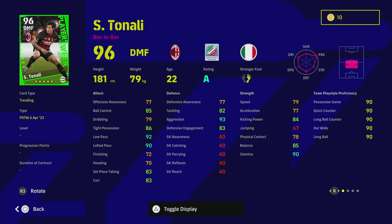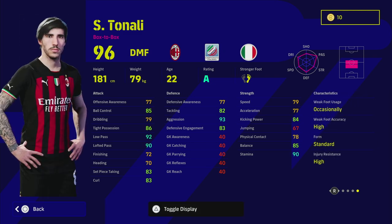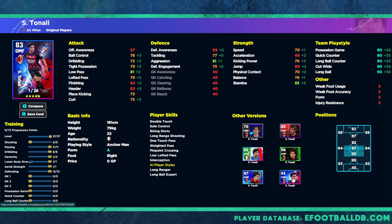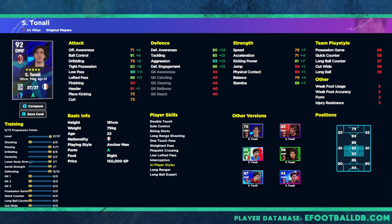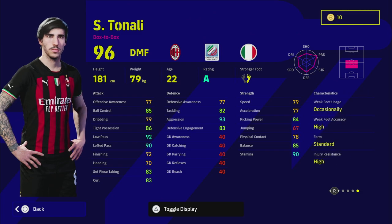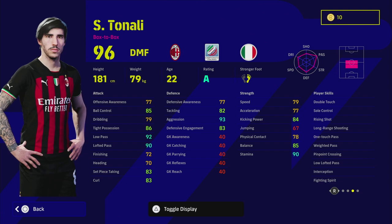Last but not least, Tonali. Before we look at his card, I'm checking his standard card on Football DB — there have been multiple versions: the AC Milan pack, the Italian pack, the Rising MVP pack. Most of them are anchorman. This is the first edition with box-to-box and I think it could be huge. The standard form is a little bit of a killer, but his A-rating this week negates that. The big problem with previous Tonali cards has always been speed, acceleration, and stamina.